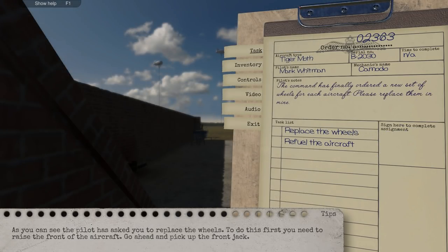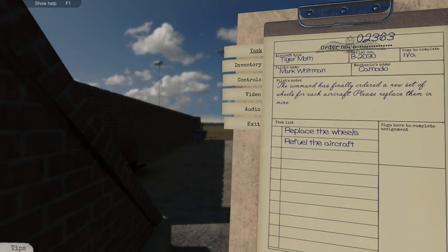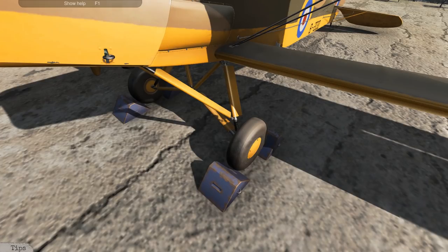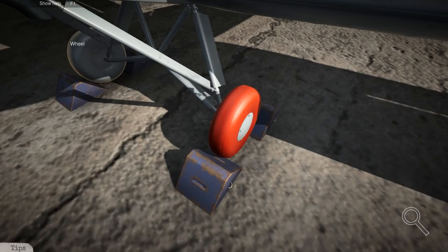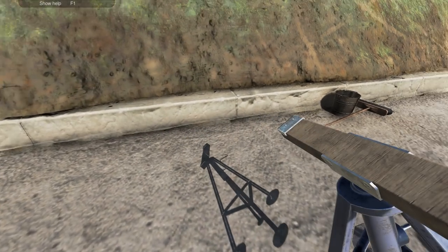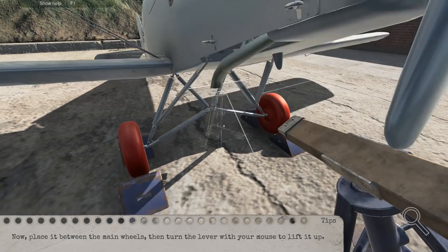Job number two: the command has finally ordered a new set of wheels for each aircraft — please replace them and refuel the craft. I have a feeling we're going to have to use the jack this time. Here are the wheels — damaged, damaged, and damaged. Where do you jack the plane up? I'm assuming here in the middle. Let's grab this — we have the jack with us. Place it between the wheels — oh, there it goes, it kind of shows you where to place it.